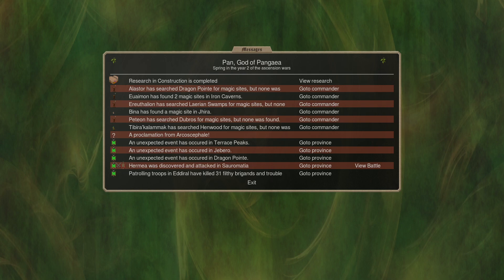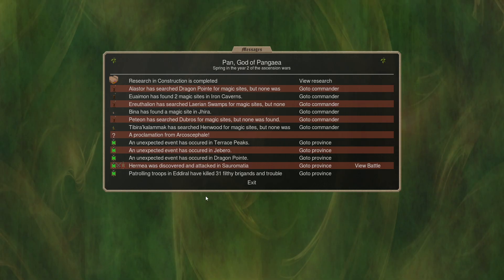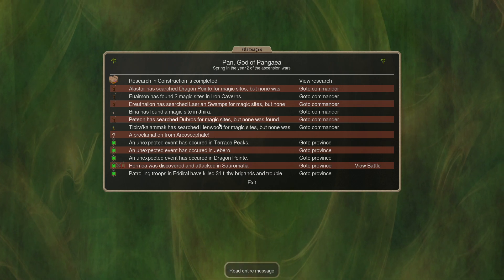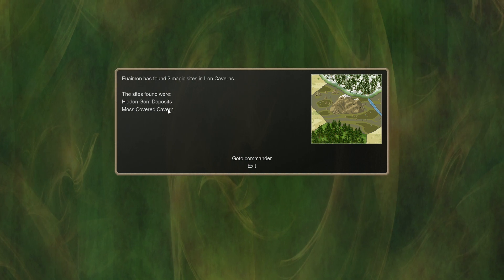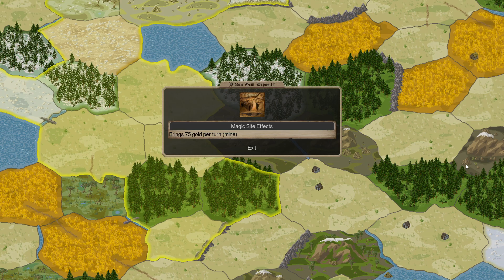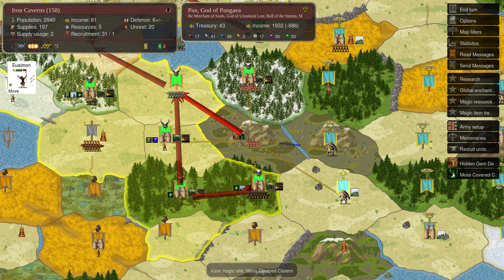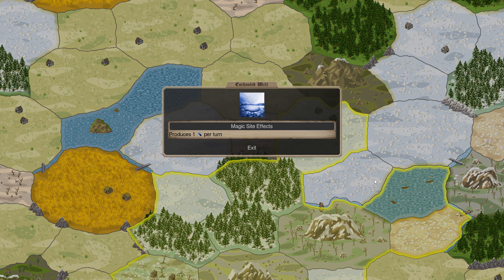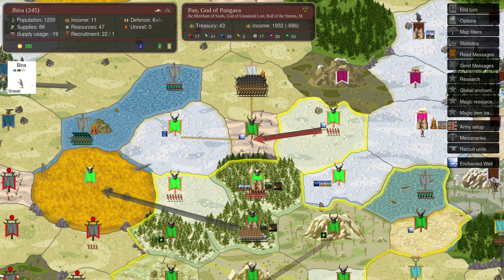Back here again with our Pangea game. Looks like we found three sites altogether: Hidden Gem Deposits, Moss-Covered Caverns — 75 gold, not bad — and one nature gem, very good. Enchanted Well is a one water gem site.